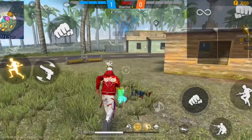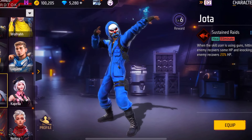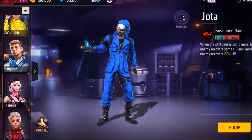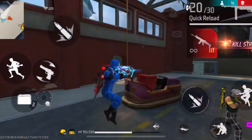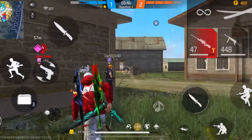The fourth character is Jota. The other characters in this combination don't provide HP, so Jota fills that role. When you attack an enemy, Jota gives you a small HP boost, and when you knock one down, you receive significantly more HP. Those are the four characters of this recommended combination.